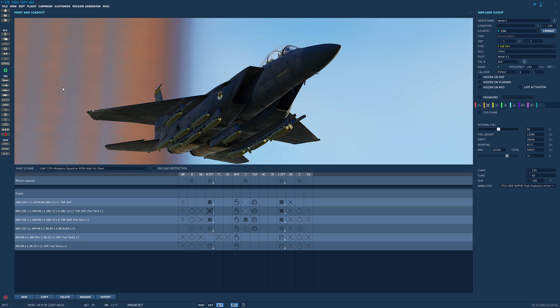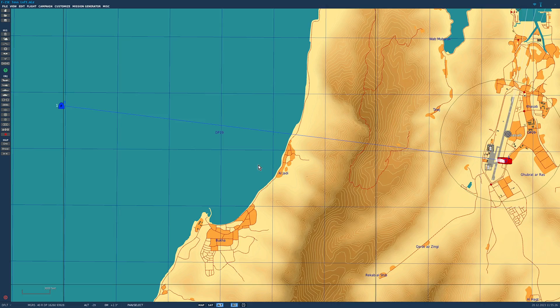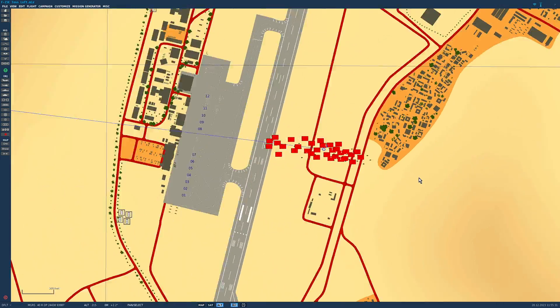Hello valued viewers, I hope you're all doing very well. It's late December 2023 and we now have loft bombing in the F-15E for unguided conventional and cluster munitions. We're going to max it out with 15 slick Mark 82 500-pound bombs, starting about 8 miles from a target which is a bunch of APCs.